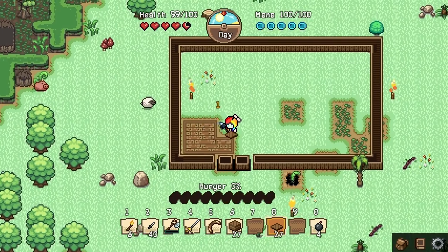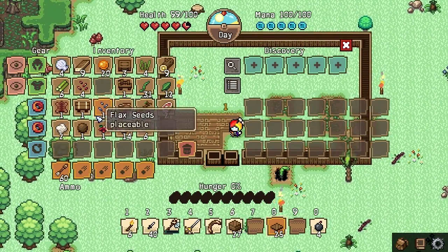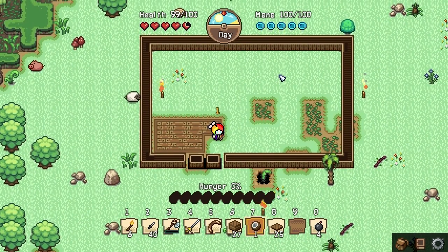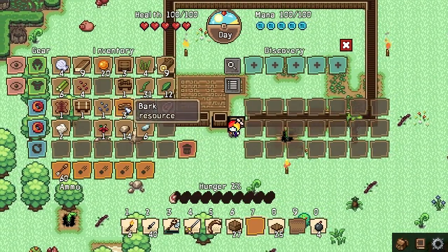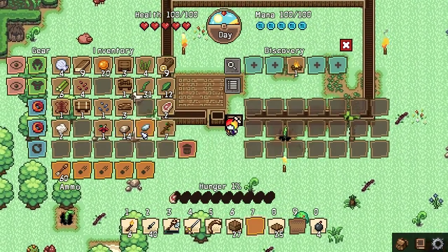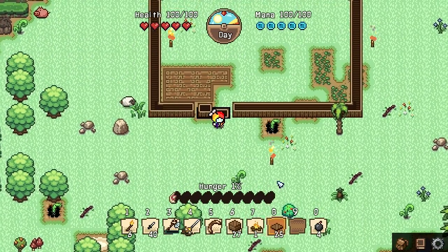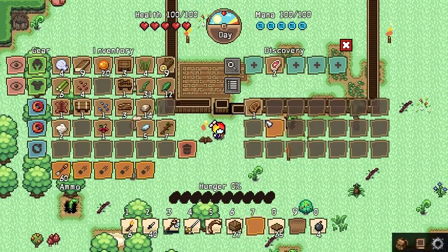Now we can go ahead and place all of our flooring — and now we're starving again. Our hunger is just going down way too fast, guys. We need to seriously address that. I think I just want to make another campfire right now. Let's go ahead and make another campfire like that. Maybe rocks — no. Let's just put down this campfire and cook some raw meat on there.